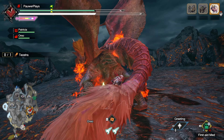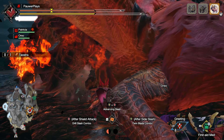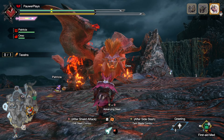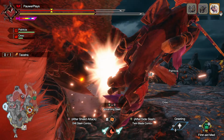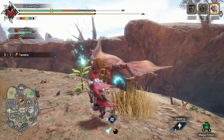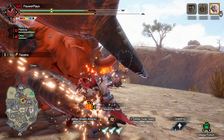Teostra has two modes: a fire mode and a blast mode. In fire mode, Teostra emits an intense fire aura that covers his body in flames. Get too close and it will burn you, causing your HP to slowly tick away. Teostra will have the same lunging attacks like Kushala, and instead of shooting out gusts of wind, Teostra will shoot out flames from its mouth and use powerful fire attacks, causing its surroundings to explode.